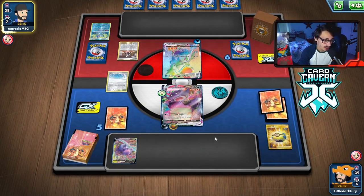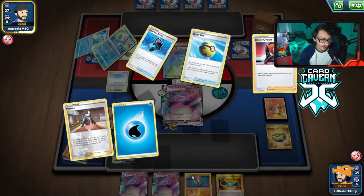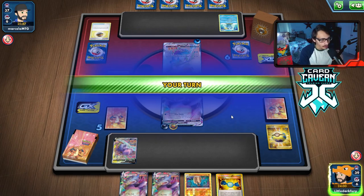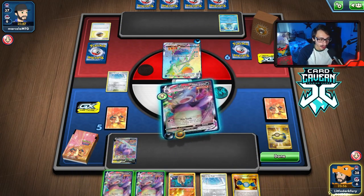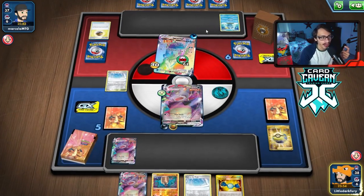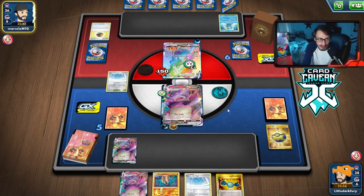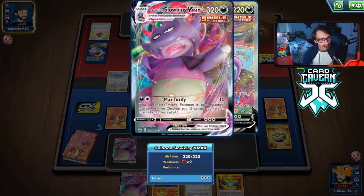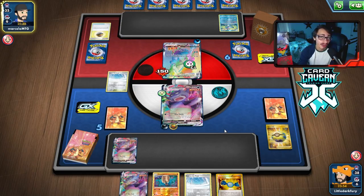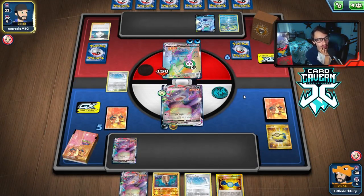If they whiff a Water energy this is a huge turn. We got a dead hand — we have Rowlet and Omastar but not looking good. They Marnie us into nothing, but they also whiff water. We're still dead drawing though. We evolve in case they kill us so we can still poison them. We might have a better chance now — Ice Rider doesn't play many switching cards which is good. They can use Drizzile and Balloon obviously, but they finally attack us; whiffing the energy really hurts.